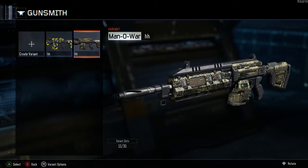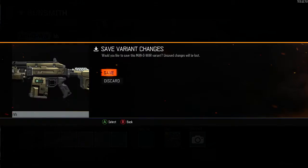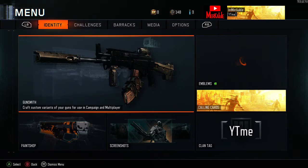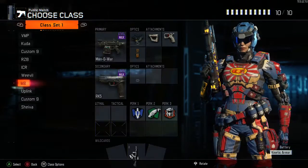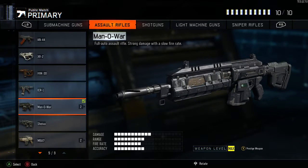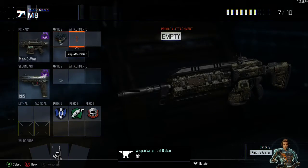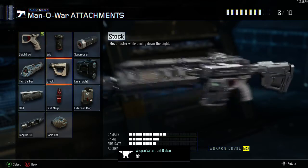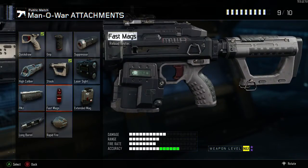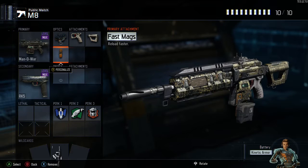Then you go back to your original gun that you were using, and now you should see that the camo has duplicated itself onto my Man O' War. This looks absolutely insane, and this isn't any type of fake glitch. I know I don't have Etching for my Man O' War, but you back out, go to your Man O' War, and boom — it's right there. You can make your own class with it. If you want to freeze the screen, pause the video and get the class set up.